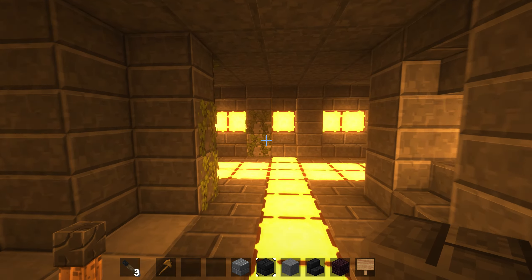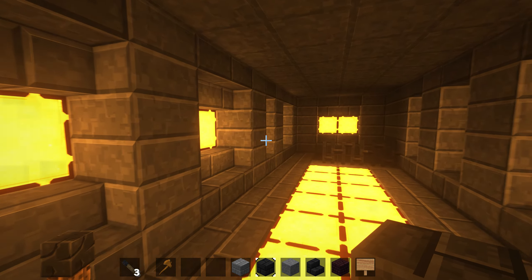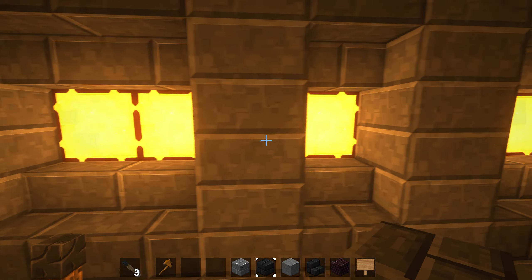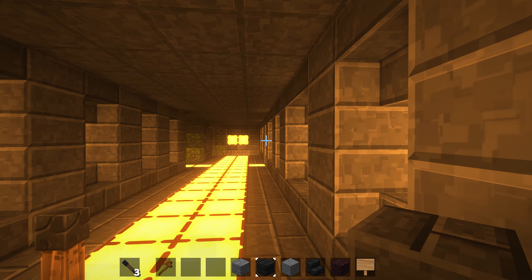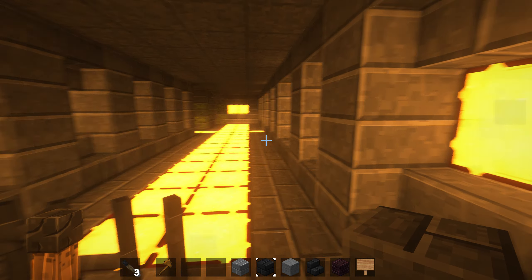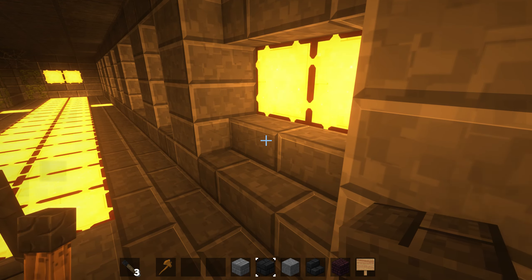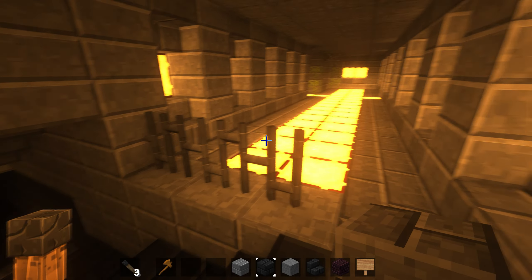You come through here, more into this crypt-y, gothic dwarven build — you know, giving that vibe. And then you come all the way along. I'm so glad we have it on peaceful, otherwise this would have been a disaster by now. You come through here and get led to a staircase. With shaders on, this looks ominous as all hell, right?